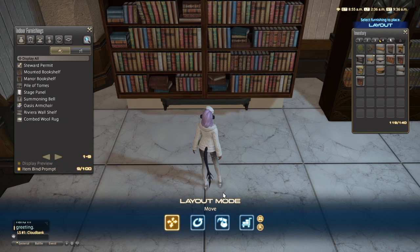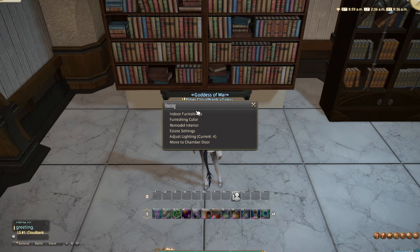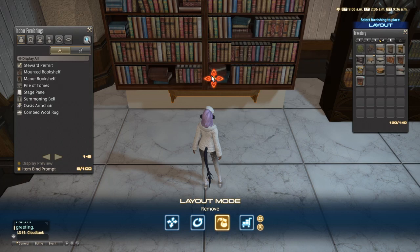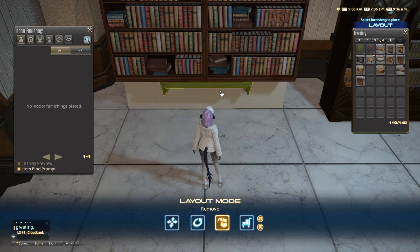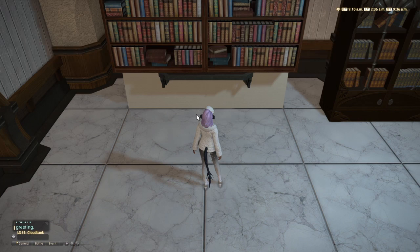We're just gonna place the item back in our bag here, then left click escape. There are faster ways to do this with keybinds, but I'm just using raw PC controls so everybody can follow what I'm doing. Put that back in our inventory. Okay, it's at a good height right now.